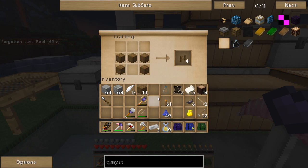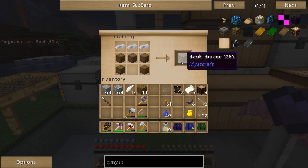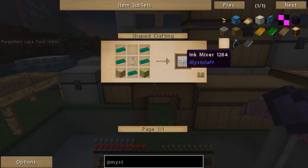I'm just going to go ahead and use spruce for this. So there's another way to make a fence - like that, from Extra Trees. Kind of like the fancy fences more myself. Book Binder - there's part one. We're going to need an ink mixer.